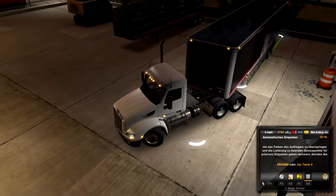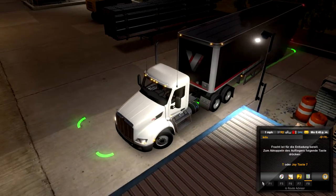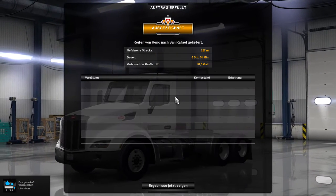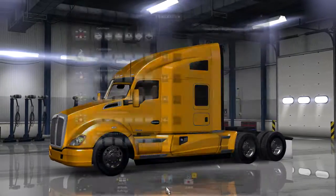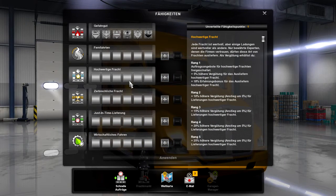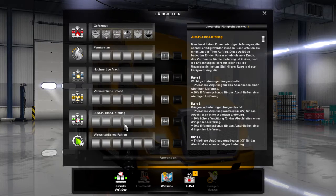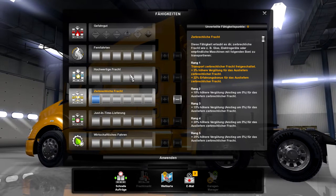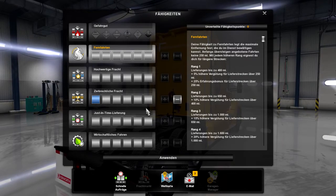Rumlenken. Fracht ist bereit — 3.000 Dollar gewonnen. Levelaufstieg! Konto wieder auf null quasi zurückgesetzt dank meinem blöden Abbiegefehler — ich hätte es nicht machen sollen. 22 XP Bonus, 20 XP Bonus. Nehmen wir die zerbrechliche Fracht, weil mehr XP und mehr Vergütung — auch 5% Vergütung. Das ist glaube ich im Moment wichtiger als Fernfahrten, weil so weit auseinander sind die Städte bis jetzt ja nicht.